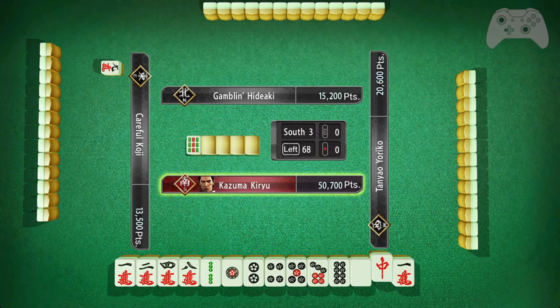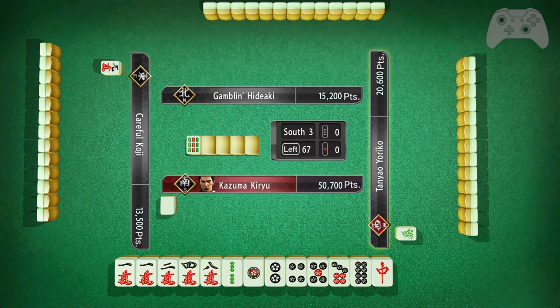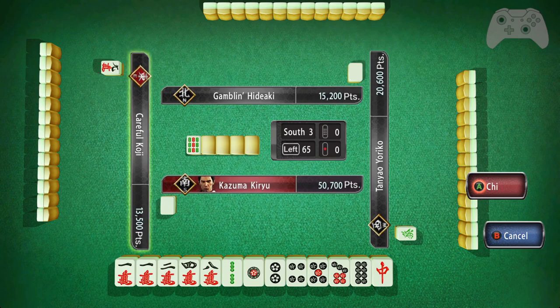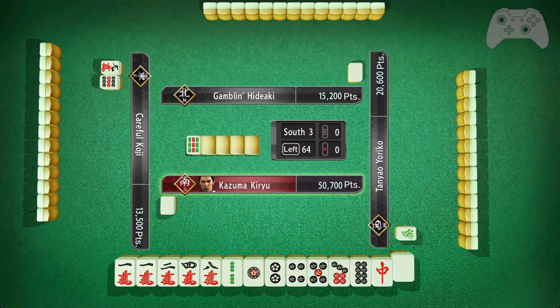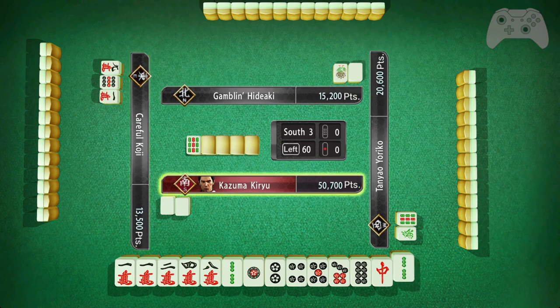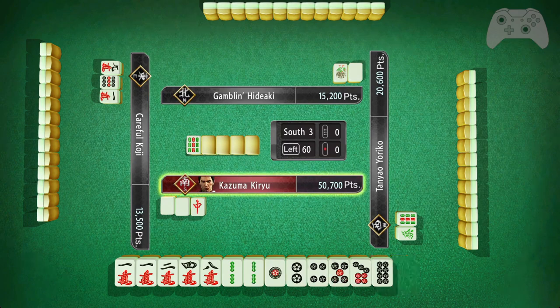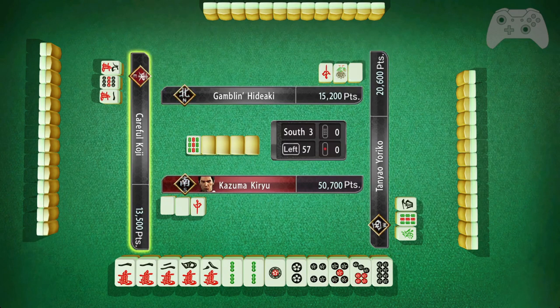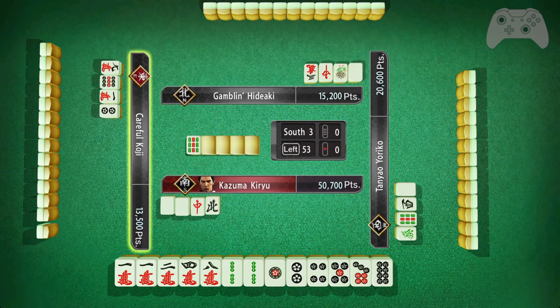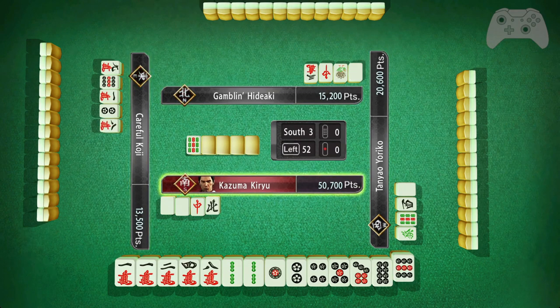One of the dragons — no wrong choice there. Except there was. Instant punish. Well, I'm just going to keep tossing trash and see if I can get a hand out of it.